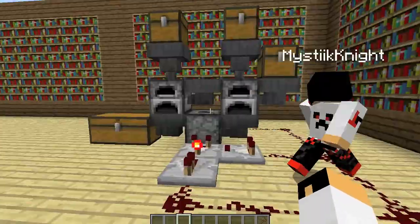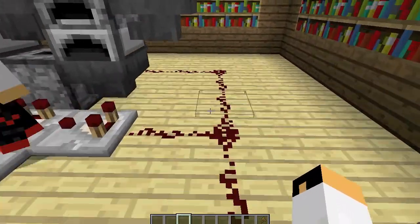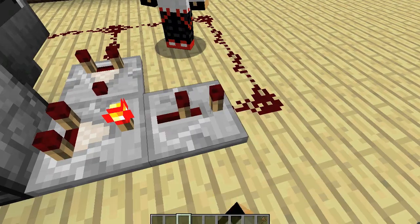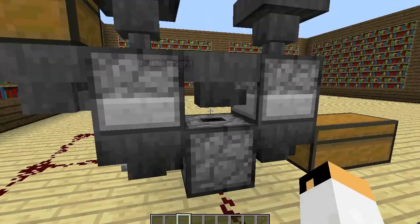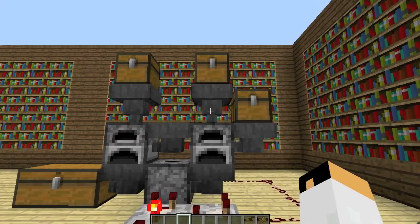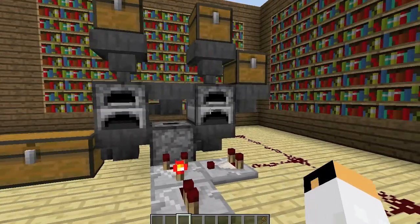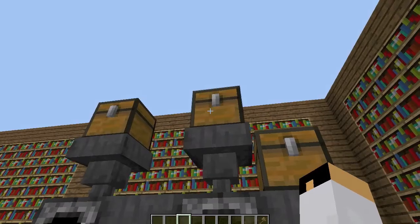So what you'll need is 14 redstone, two comparators — right there with one on it — you will need a redstone repeater on whatever delay you'd like it to be on. On the back you'll have this setup, so you'll need six hoppers, one dropper, two furnaces or five, five chests.